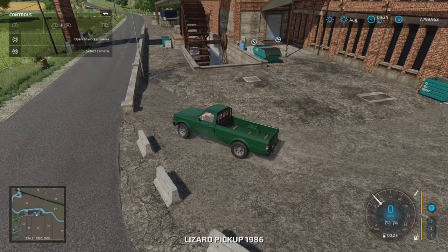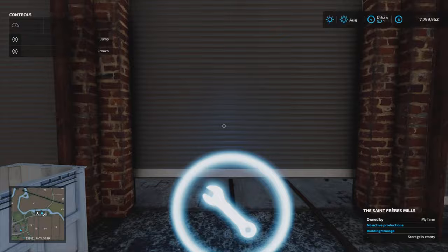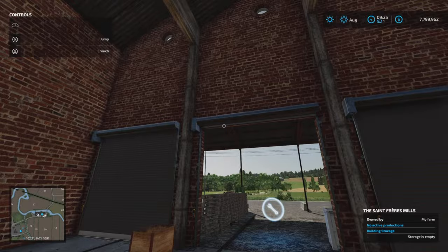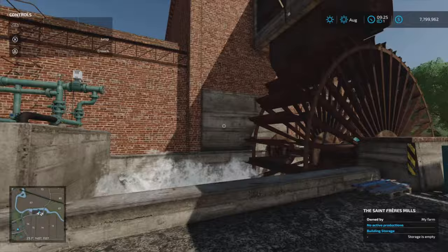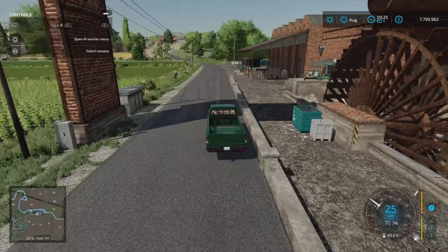We come around where the pallets all spawn. We open this door here — open gate — this is your spawn point in here. You can see the hazard-marked areas on the ground where your various different products will spawn in this building. Back to the pickup. It's built into the landscape seamlessly — it just feels like it should be there.